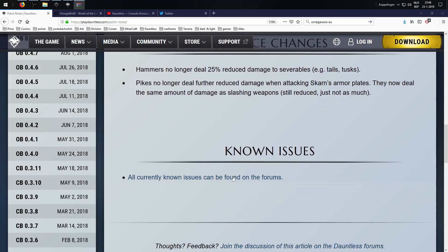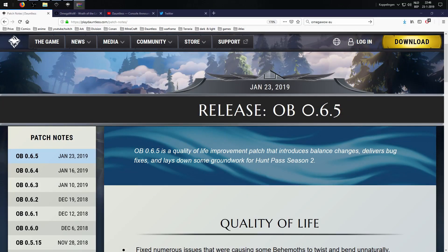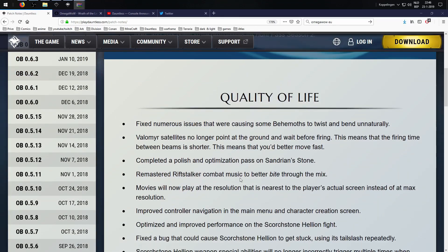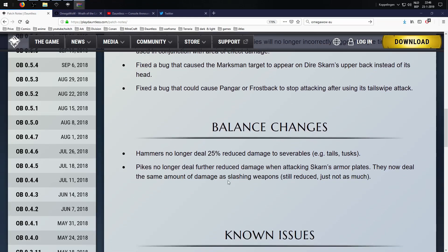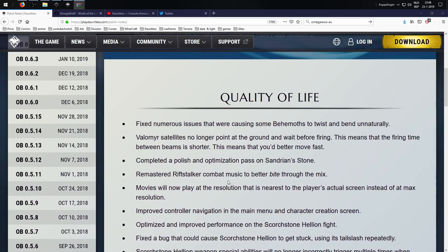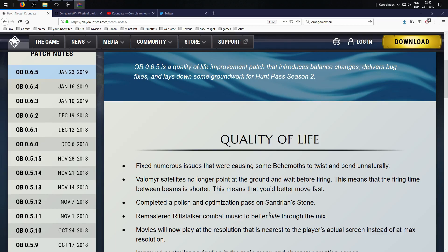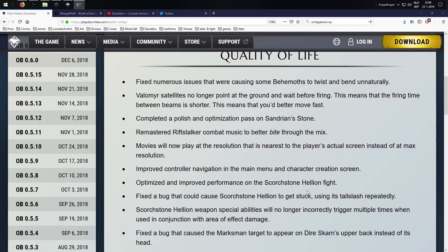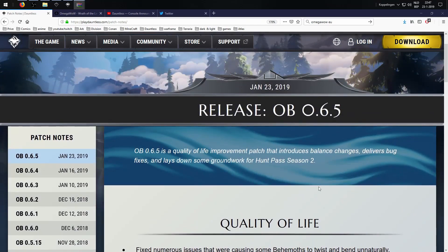Known issues: all current known issues can be found on the forums. Regarding the groundwork for Hunt Pass Season 2 mentioned in the patch notes — I don't see anything directly that would indicate that groundwork. It's probably some background script that's too hard to explain or just not visible, so we'll leave it at that.